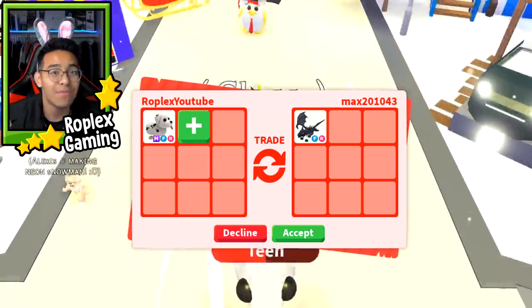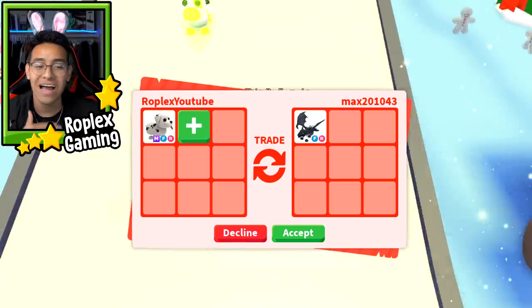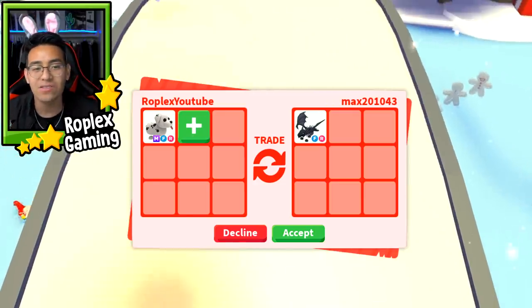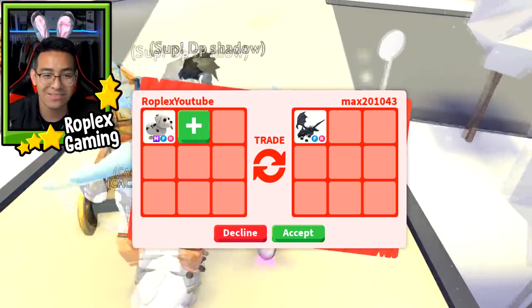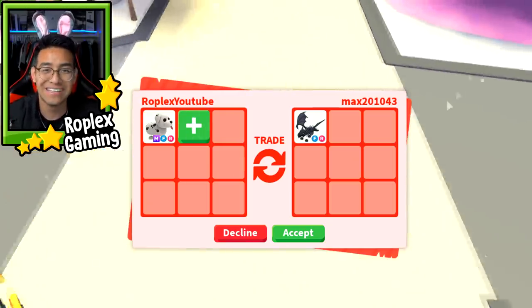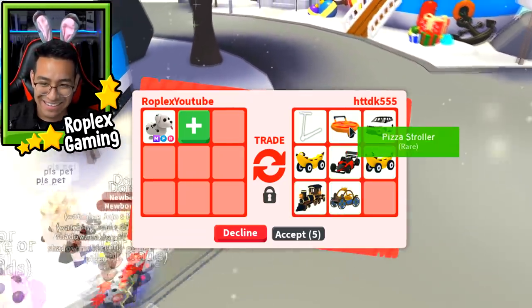It really does hurt me to trade it away because they're so rare. Think about it — your whole Adopt Me career, when have you ever seen a mega Dalmatian? I have never seen a mega Dalmatian. They're so rare and worth a lot. It hurts me to trade it away, but I have to do it because that's what my channel is — I trade away pets. I have never seen a pizza stroller in my life. That's kind of cool.